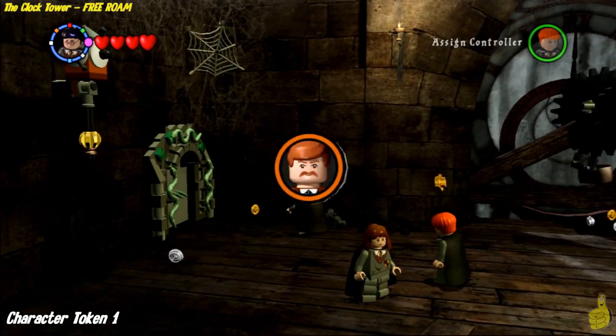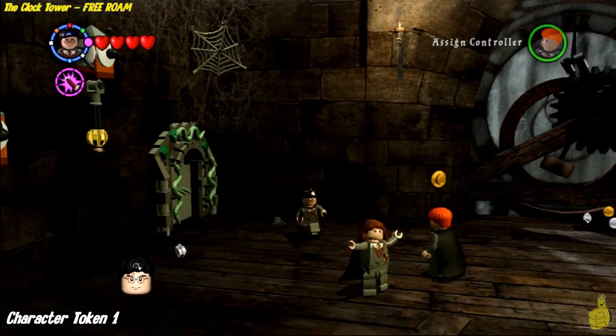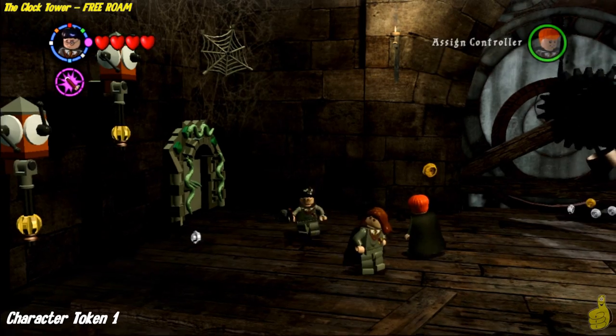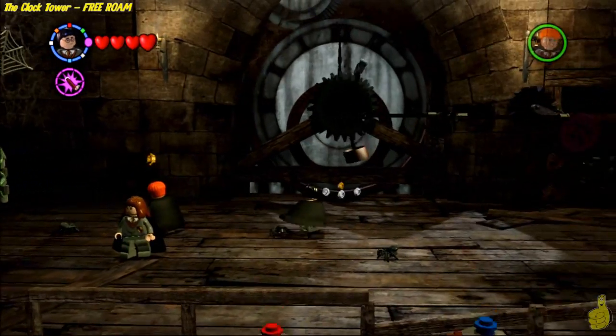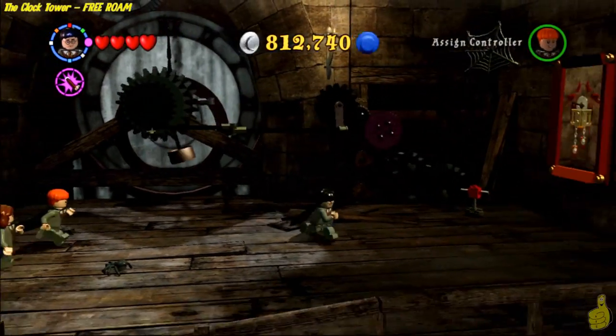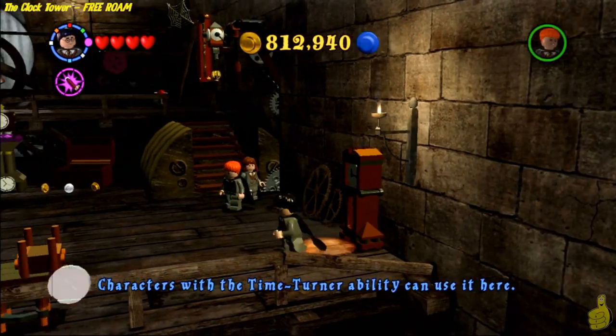Apparently it prevents people from getting 100%, so hopefully that doesn't happen to you. Now on the left-hand side where the serpent took off, you're going to go ahead and blast its tail, and it's going to give us the first of three character tokens. We'll go ahead and purchase that guy in Diagon Alley — but this one is not in the owl spot.